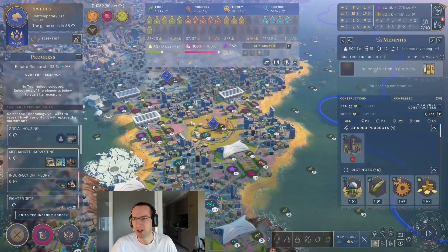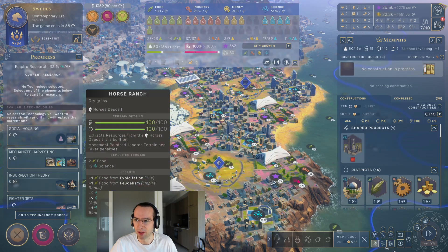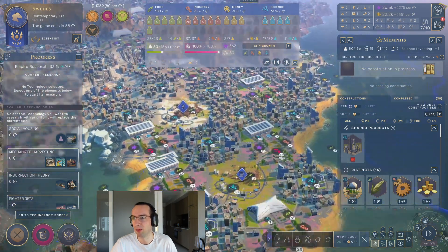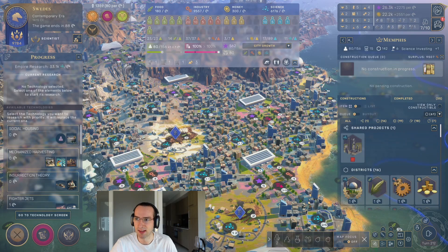You can also get a little bit of science from strategic resource tiles, so I usually seed my research quarters around one of these tiles. But most of the science will come from the adjacency bonuses of research quarters placed next to each other.